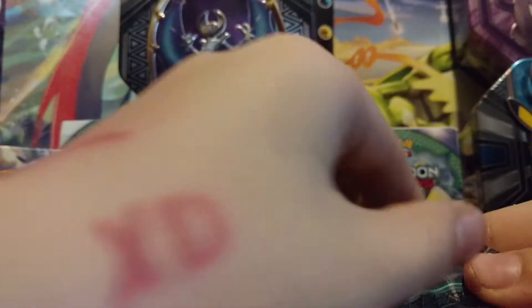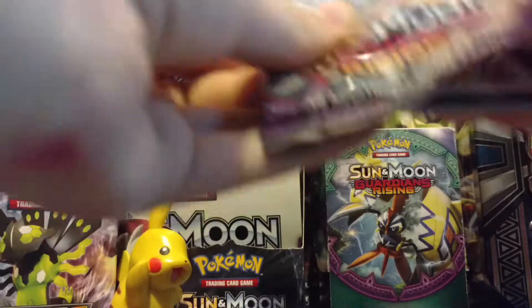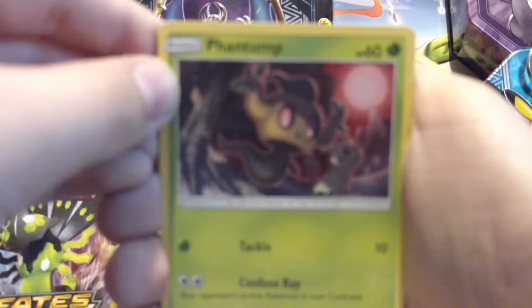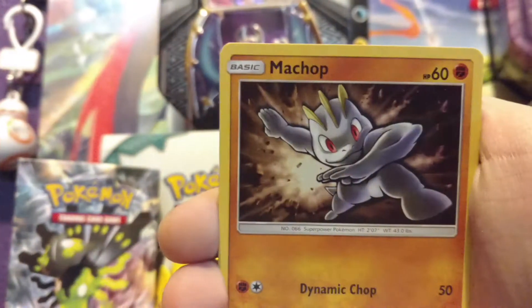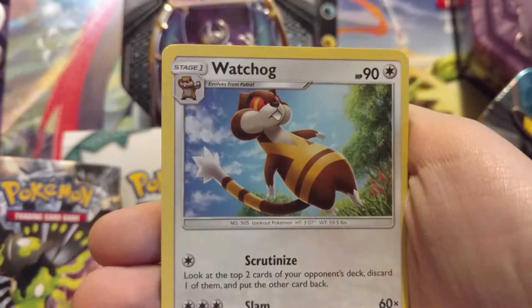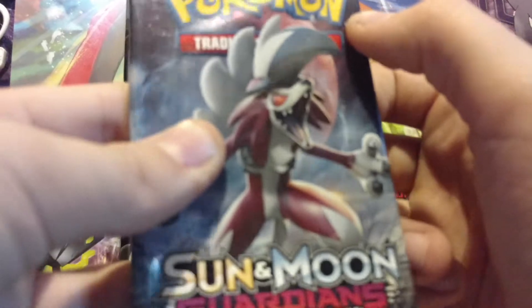Let's start off here — here's the code card. We've got a phantom... the camera's not focusing... there we go. We got a Machop, Futchman, Alolan Vulpix, a Gastly, water energy, enhanced hammer, a Snivy, a Watchdog, and Alolan Golem which is a reverse rare, and a regular rare Murkrow. Okay, not too shabby for the first one, not too well.